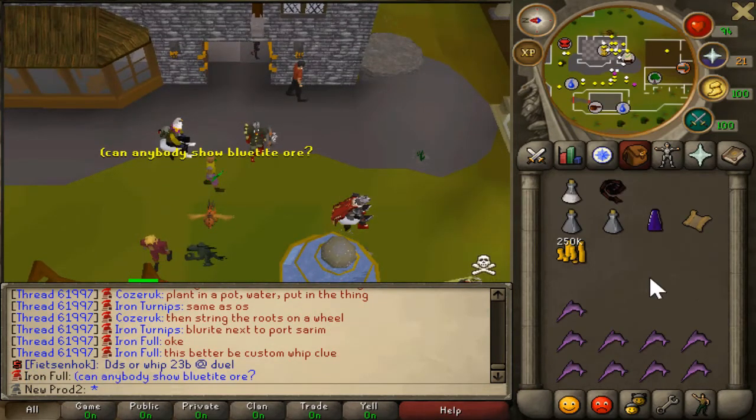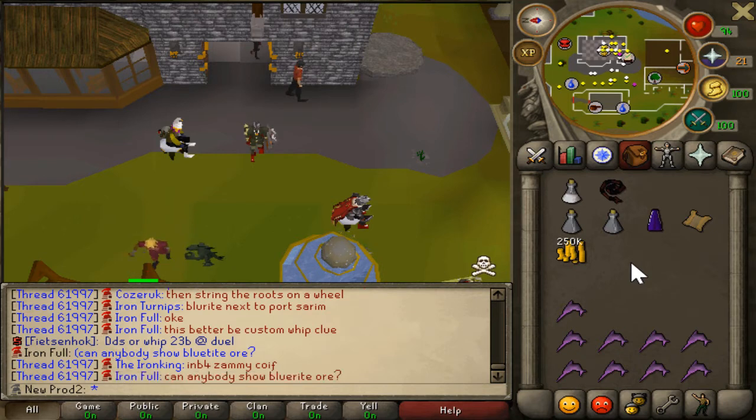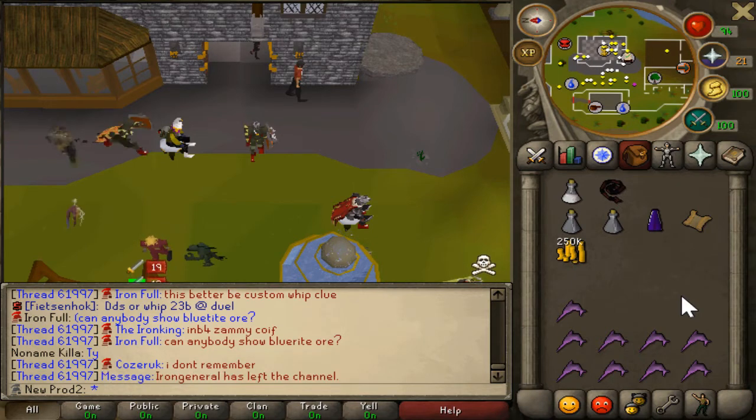Alright guys, here we are — the first trip of Kalphite Queen. The loot was enchanted robes and a rigor scroll. I only did like three kills though because I don't have overload yet and I just wanted to do some Kalphite Queen for the event. I would recommend using overload, and I'll show you guys the loot every couple of trips or so.